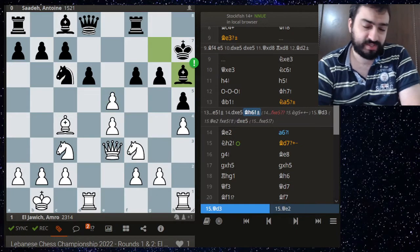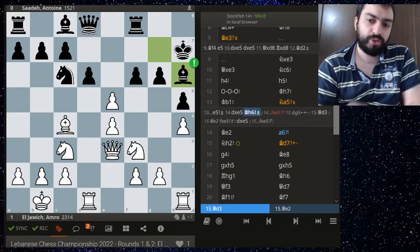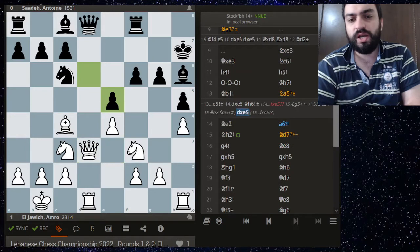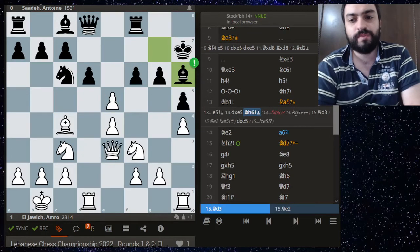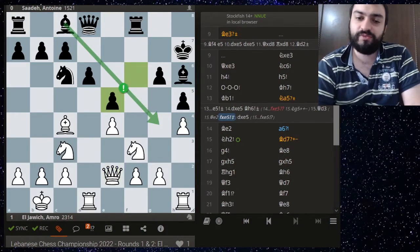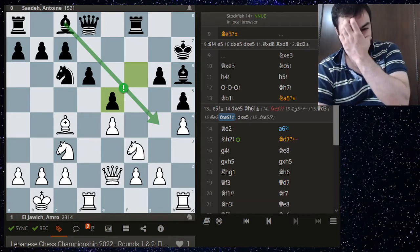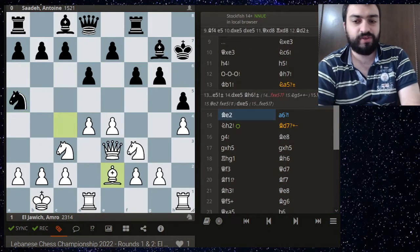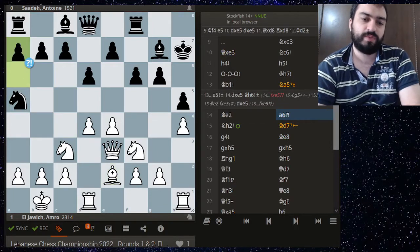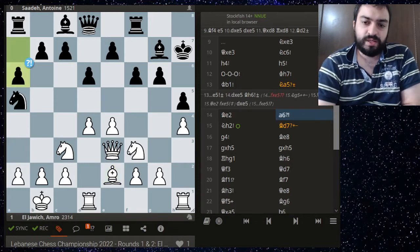Bishop h6 shows the point of king h7 very well — the white queen only has two squares, both with their own problems. Queen d3 allows d takes e5, and you see the point of knight c6: it protects the queen on d8. And queen e2? Now f takes e5 is a possibility because the queen is pinned to the knight on f3. That's why e5 is such a great move here.